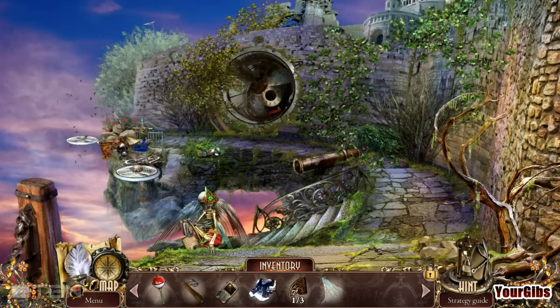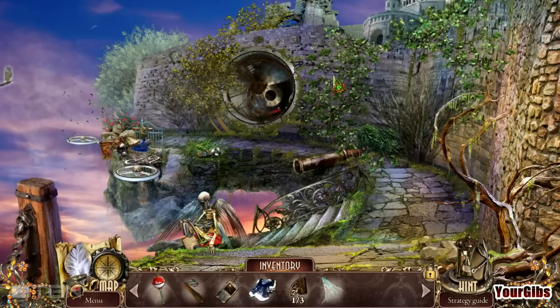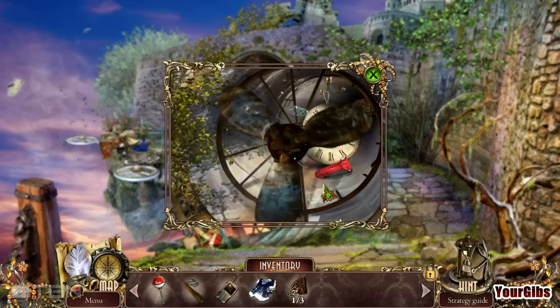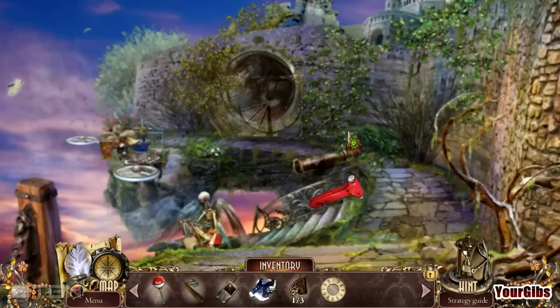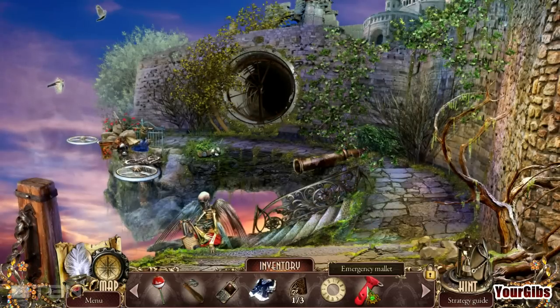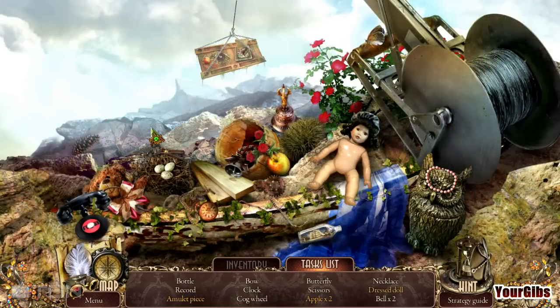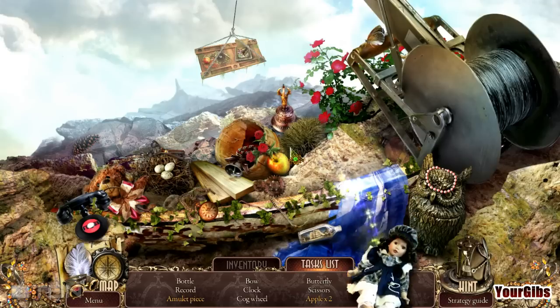I wonder if the net will work on the garbage. Let's try it. What if I throw the net in here? Tangle that up — nicely done. Emergency mallet and a clock face. I know what to do with the doll outfit. There you go, that's pretty.